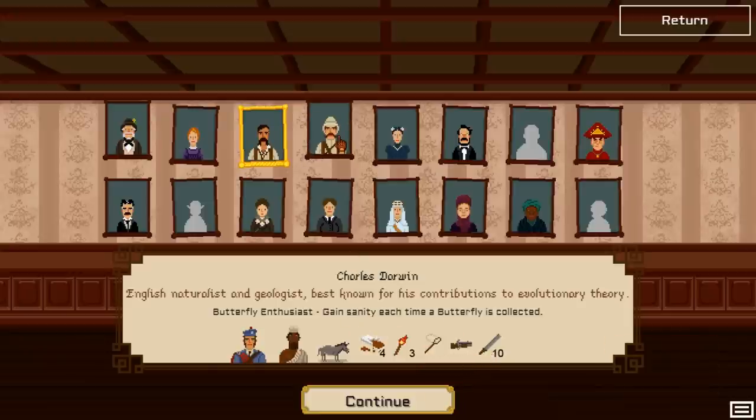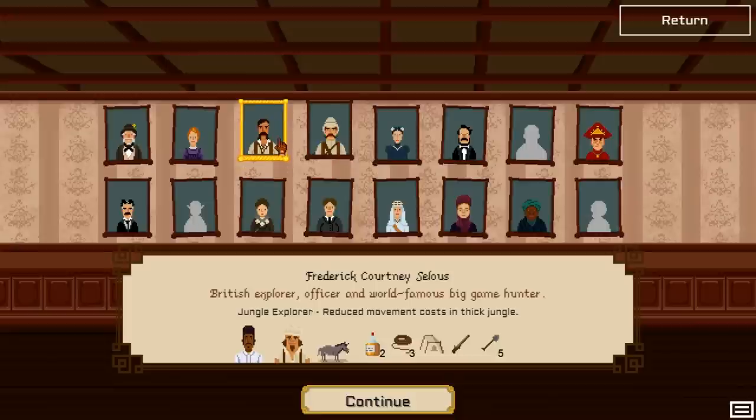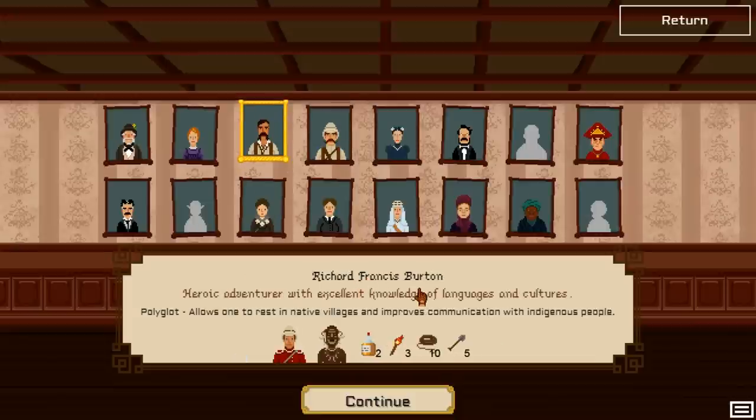We are not going to play Charles Darwin. We are going to play as this guy — Richard Francis Burton. He's probably my favorite character. I played many of these but I kind of like his startup. You can mold the character in any way you want after you dive in, but this guy starts the best for me. So we are going to play with him right now.